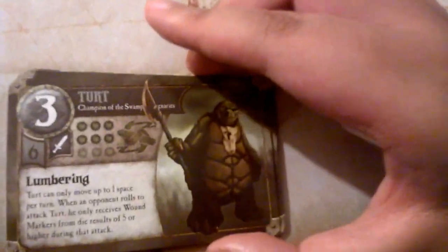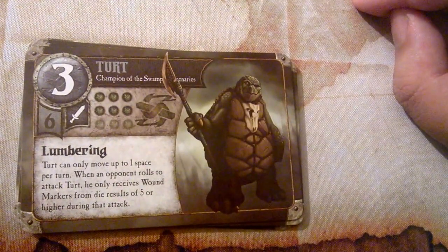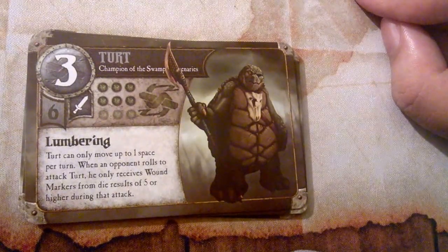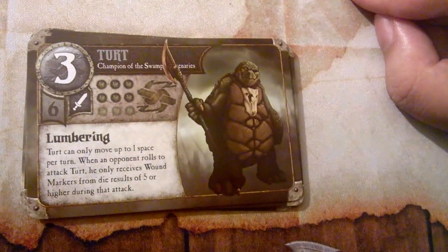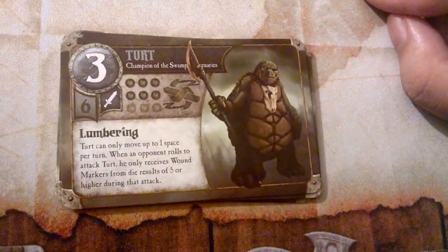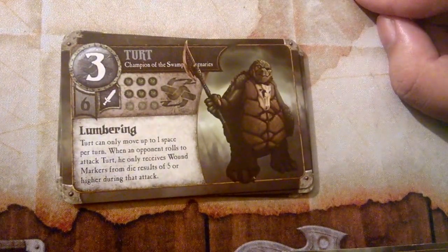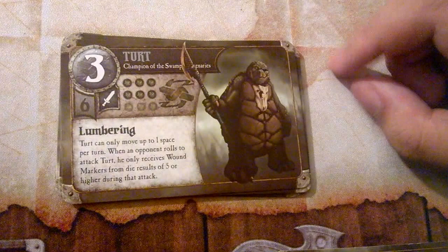Our first champion for the Swamp Mercenaries is named Turt. He costs six magic, has an attack value of three, is a melee fighter, and has six hit points. His special ability is called Lumberine: Turt can only move up to one space per turn. When an opponent rolls to attack Turt, he only receives wound markers from die results of five or higher during that attack. Turt is pretty thematic — he only moves one space because turtles are slow, and he's hard to damage because of his shell. You have to roll a five or six to wound him.